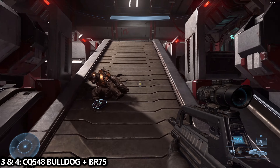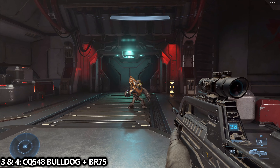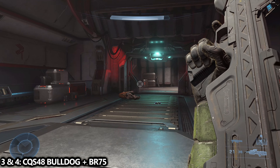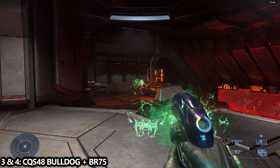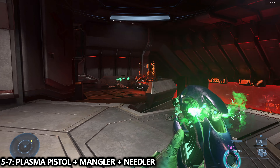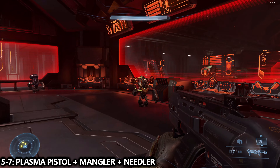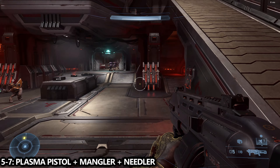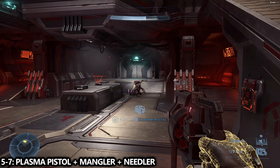In the first room, we're going to spawn in with the pistol and the assault rifle. Grab the two grunts in front of you with both of these weapons, then turn around and grab a shotgun — the bulldog — and the battle rifle. The bulldog will spawn directly above you from where we started, and the battle rifle will spawn just a little bit to the left on top of a container. Wait about 30 to 60 seconds for this container to move down, revealing the battle rifle inside. That will be our third and fourth weapon.